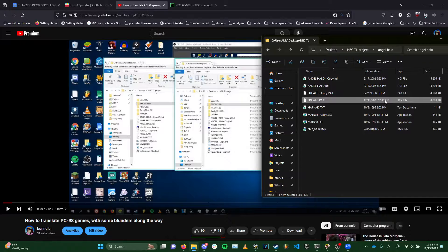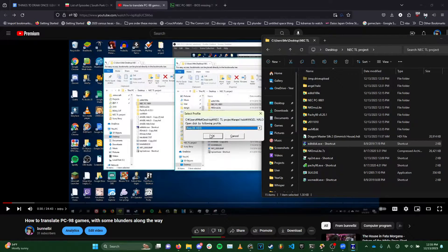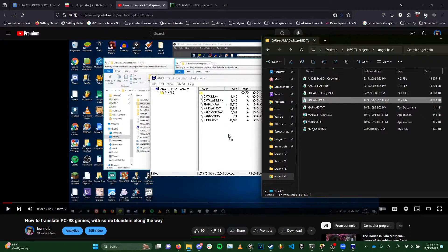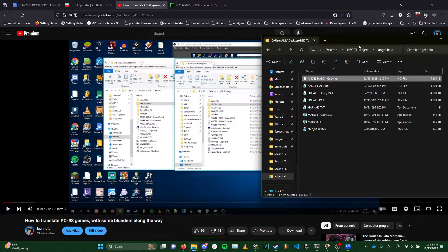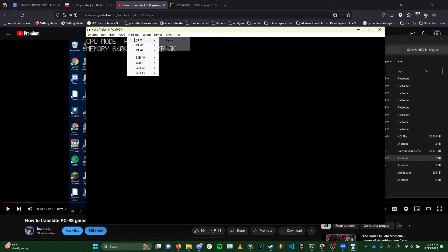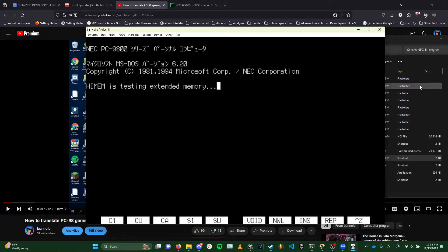We'll save the file now — as you can see it's been modified. What you do is open Edit Disk once again, open your Angel Halo copy, open it with the annex86 HDD profile, and go into the A Halo folder where the pack file was originally located. Get your new modified FD Halo file and drag it in.